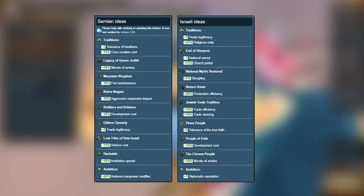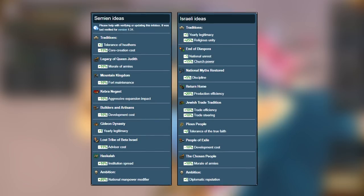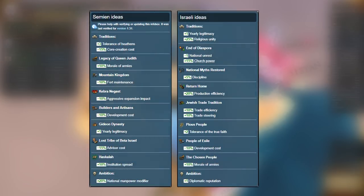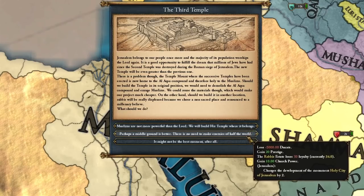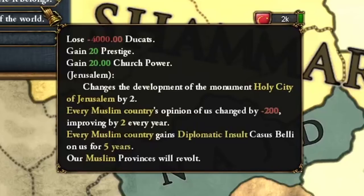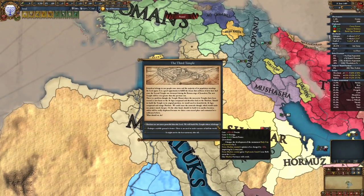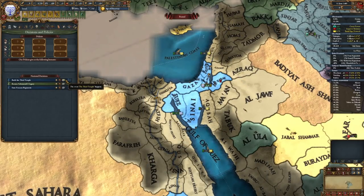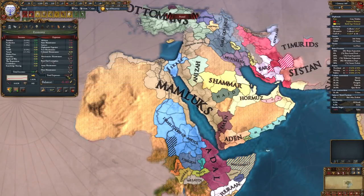But beware — Israel's national ideas are not as good as Beta Israel's, and you might want to view them for yourself before you abandon your army morale, core cost reduction, and expansion-based initial ideas. The Third Temple event will invariably appear several months after your nation's formation, even if you don't click on the decision. And unless you want to take 60 loans to pay off 4,000 ducats and trigger a negative 200 opinion coalition with every Muslim nation in the world, you should decline the offer. This will prevent you from triggering the event by decision, but you can always improve the wonder manually once you aren't swimming in debt.